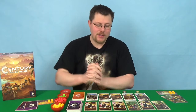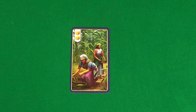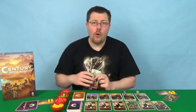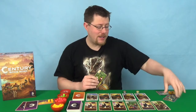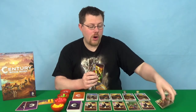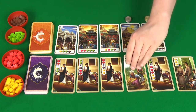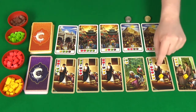On your turn you can perform one of four actions. You can play a card from your hand that will either gain new spices, allow you to upgrade spices, or allow you to trade specific spices to gain other spices. Alternatively, you can acquire a new merchant card — this is free if it's the first card in the row, or you can give up spices to take a later card that you want more.